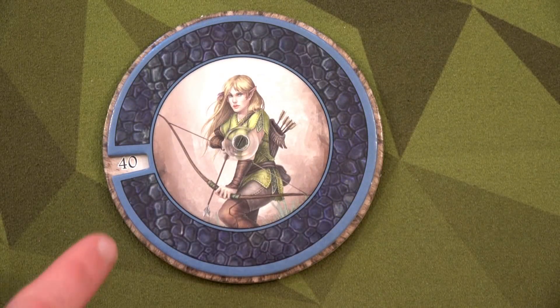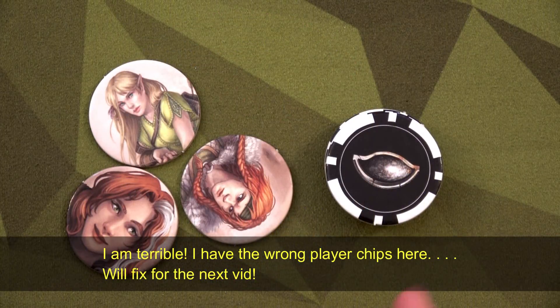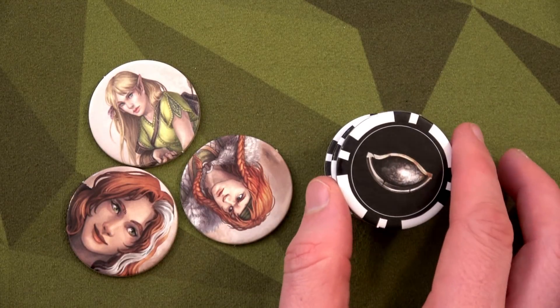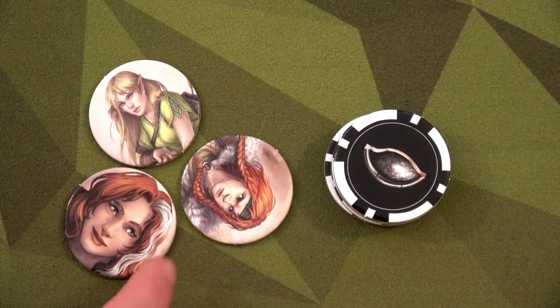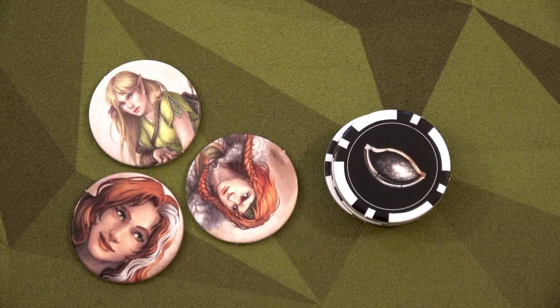Each hero also has a life track counter — you all start at 40 health and bad things happen if you reach zero. Grab fate point tokens equal to the number of players times two; I'm playing with three players so I have six. These can be used to re-roll dice. The rules say you use them to re-roll other players' dice, but based on BGG discussion I believe it means you can re-roll your own or allow someone else to re-roll theirs. You'll also have character chips for determining random effects.